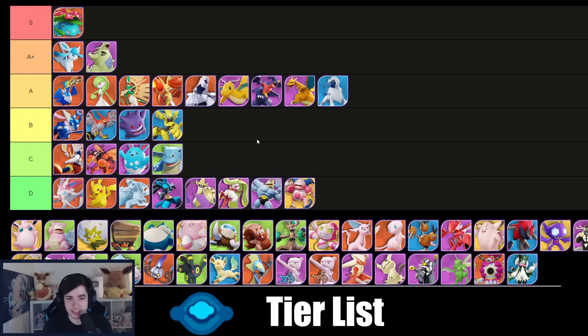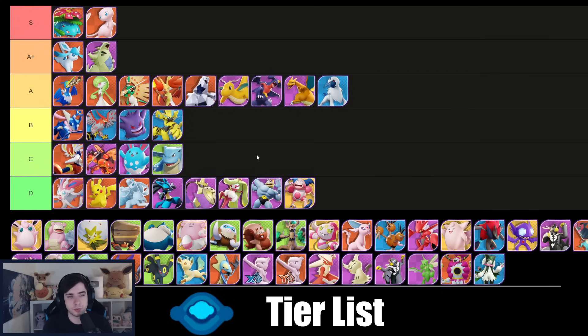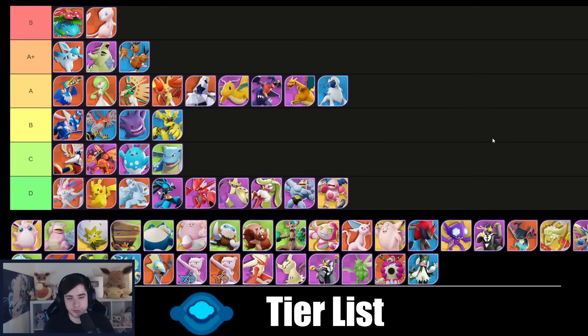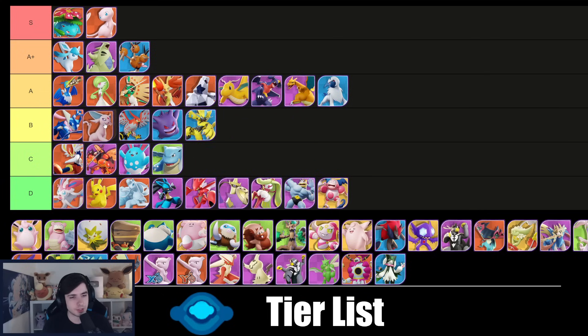Buzzwole you can play in center lane but it's not a late-game carry. Mewtwo is S tier in center lane — it didn't get nerfed in the latest patch so it stays up there. Dodrio is easily A+ — I don't think it's S tier but I want to put it into A+. Scizor in center lane — please don't do it; it's absolutely terrible. I know someone in the comments is going to say they have a 60% win rate with Scizor in center lane on the way to Master — congratulations, but that doesn't make it a better Pokémon.